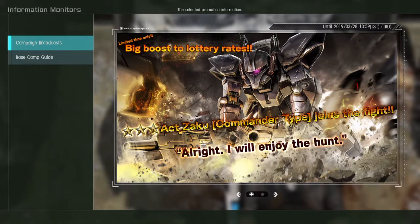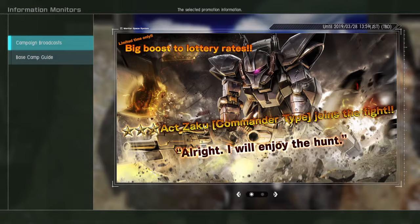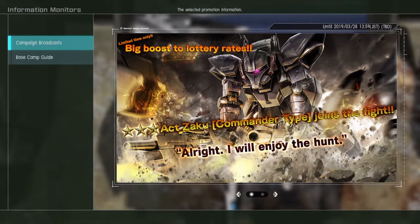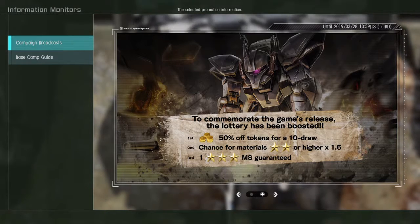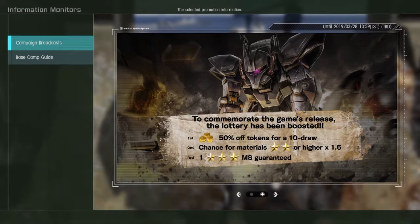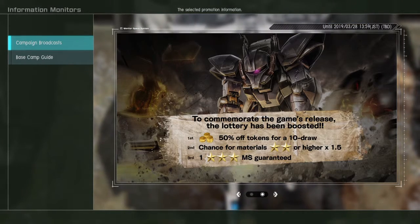A melee mobile suit, 400 cost, with a new ability called Overdrive. I'm not going to talk about it since I didn't get it yet, but other people will talk about it. It is a step-up lottery, so here's your chance to get it. We'll only do the first one because I don't have the time and the tokens to do the second and third.